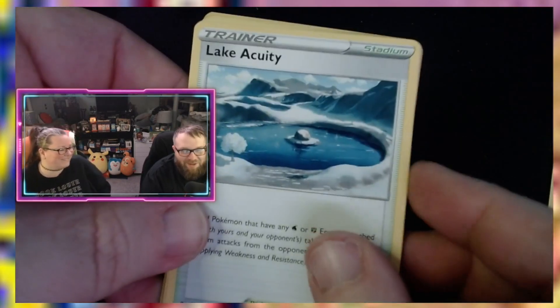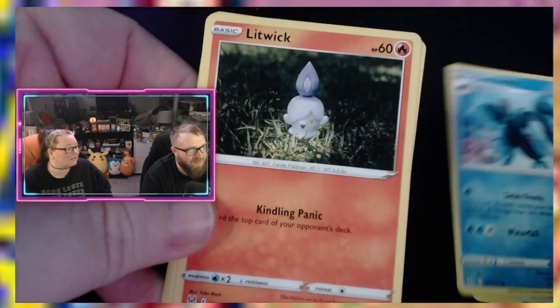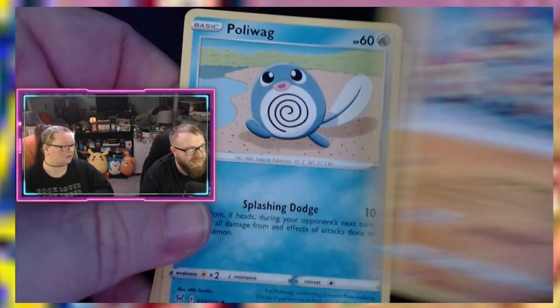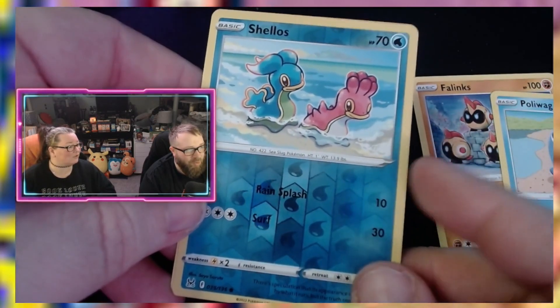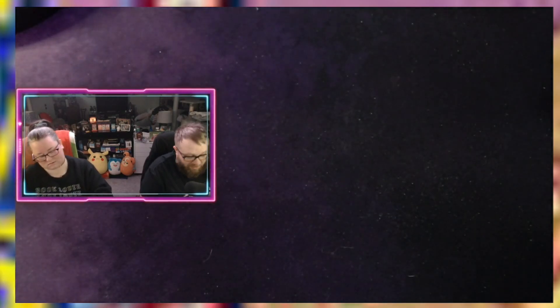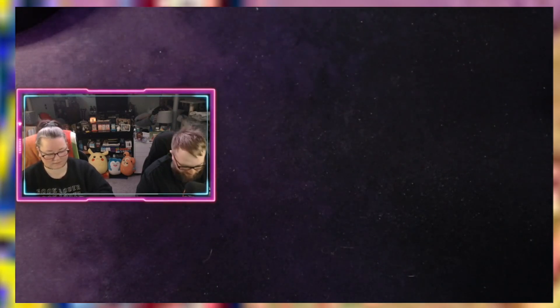Let us guys know down below if you care as well. We got Luxio, Lumineon, Litwick, Oddish, Lopunny, Phanpy, Poliwag, reverse holo Shellos — which in the last video we got a normal version of that — and Manaphy. Those are cool. Shellos is definitely cool — I like that one, the background is cool. I mean the Pokémon's ugly but— you heard it here first guys, that Pokémon is ugly.